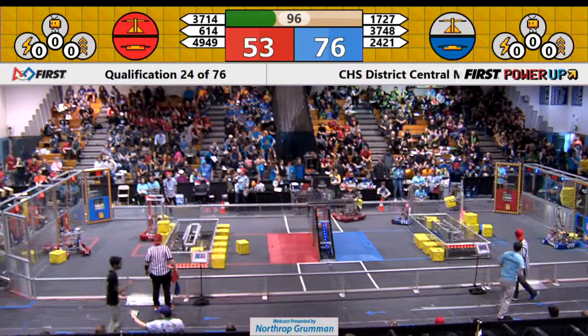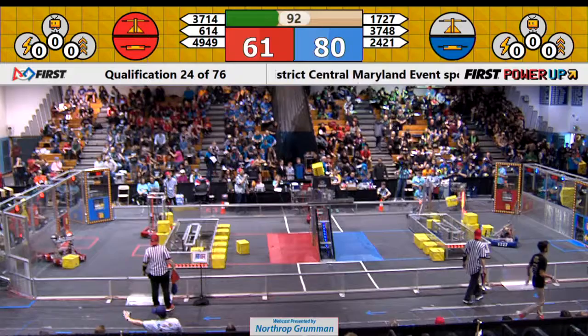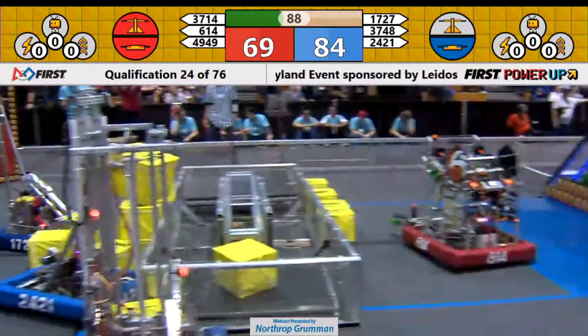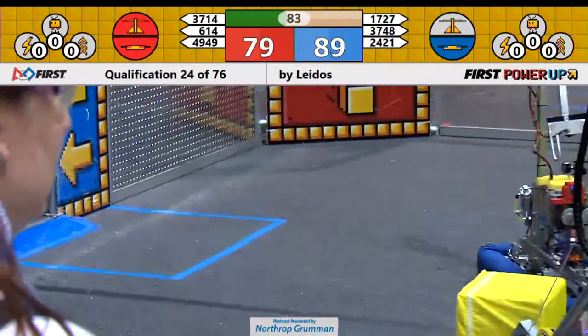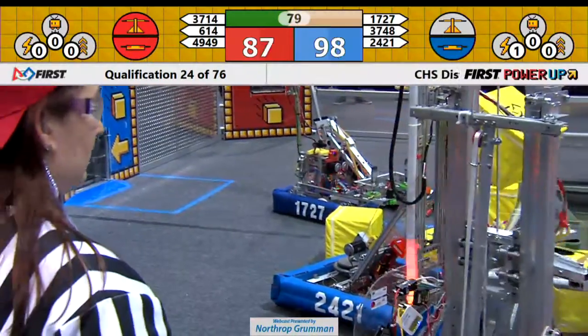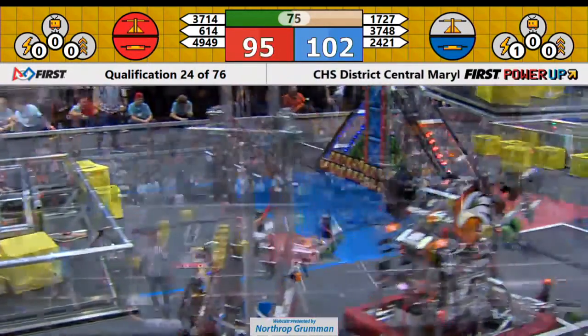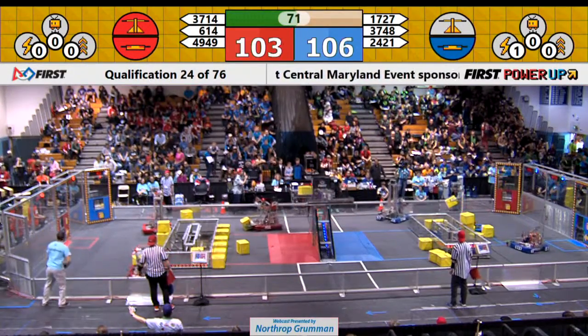Red has the scale, Red has their switch. They'll get one point per second more than the Blue Alliance for the near future. 614 is one of the few robots here that actually takes and launches cubes up in the air. Blue Alliance is placing another power cube into their switch — more cubes in the switch does not give extra points, just makes sure they can hang on to it.